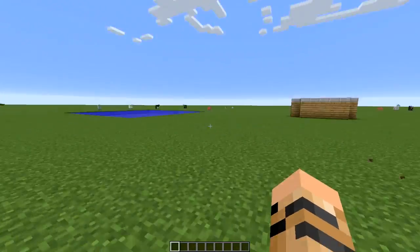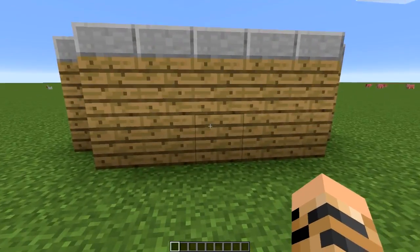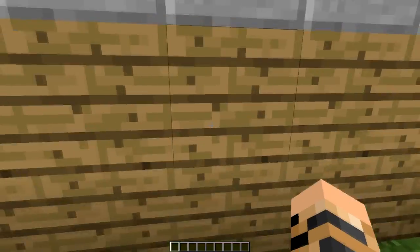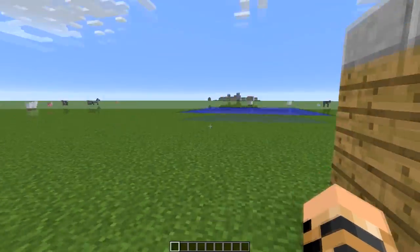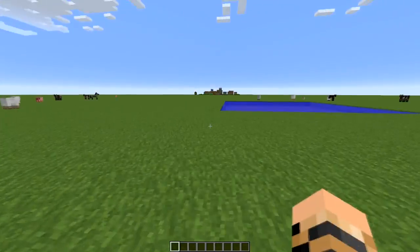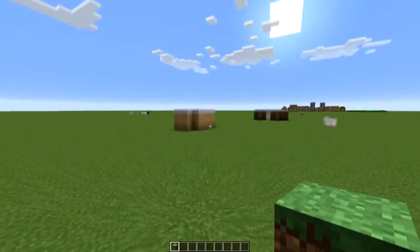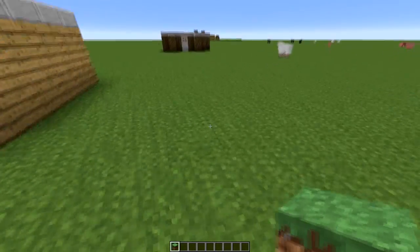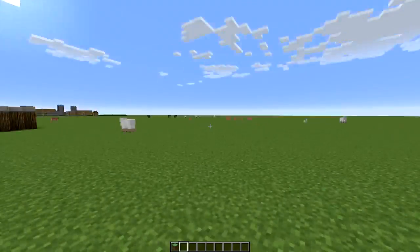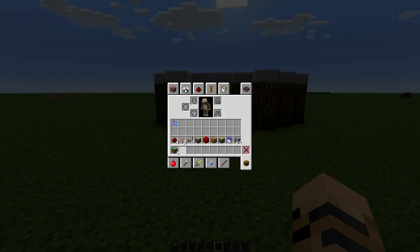We are going to be building an automatic door, like what you see at shopping centres where you walk up to a door and the door magically opens. I didn't build it myself — I got it from a video I saw. I put the link to the video in the description, but I will quickly show off what we have to do and then show you how to build it.